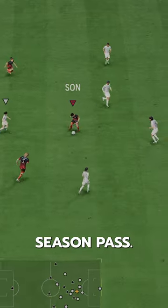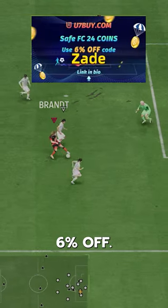We acquired Brandt for free via the season pass. If you need coins, go to U7 Buy, use code ZAID for 6% off.